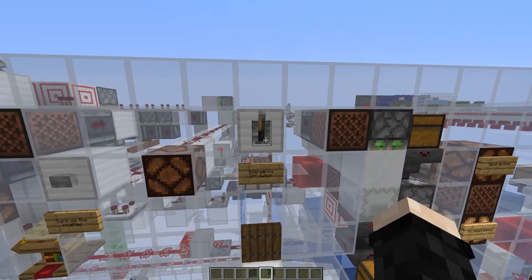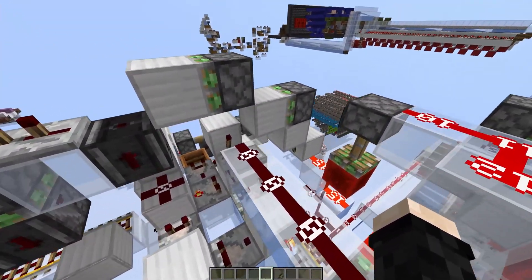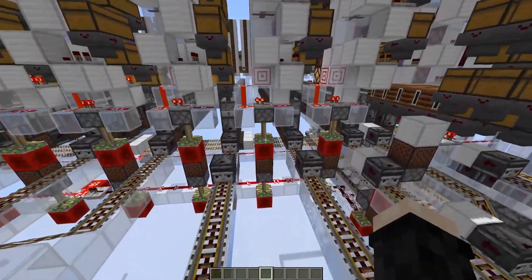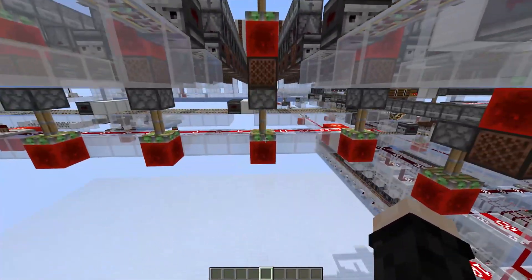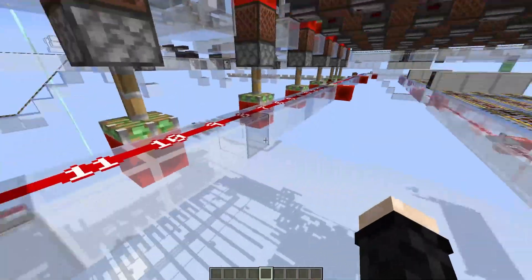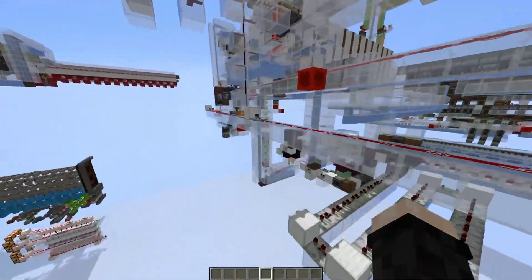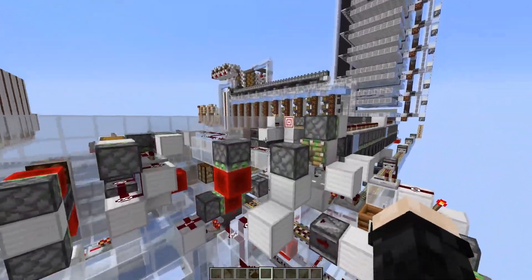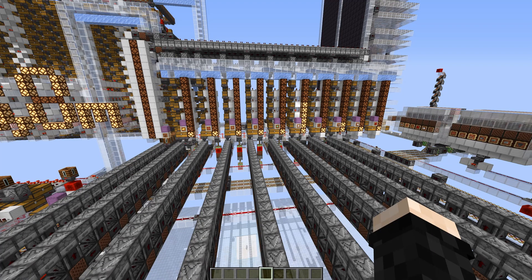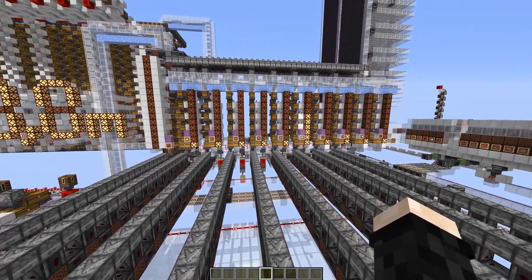I also added an off switch which will retract this piston so the crafter will stop. And here at the back of the storages I added an AND gate so when one of the storages is empty it will turn on this line, turn off the crafter, and retract this piston. The only downside is you need to have at least a few boxes of each item to use the crafter.